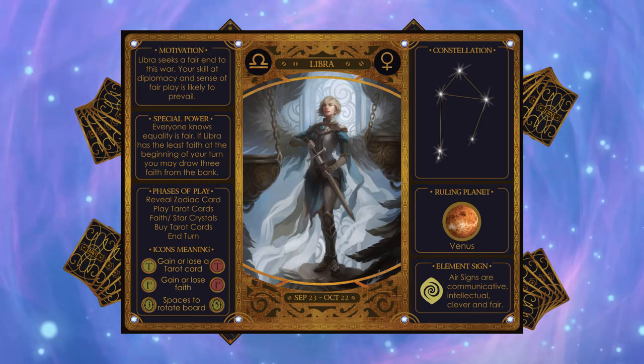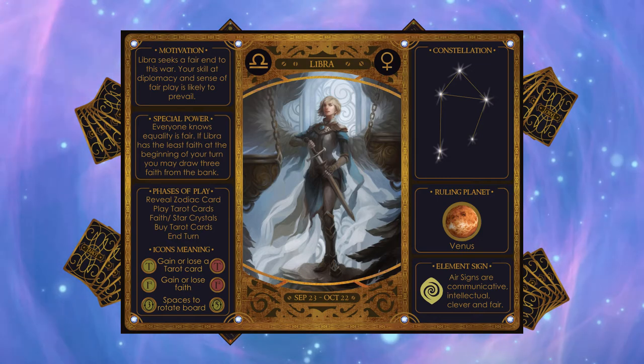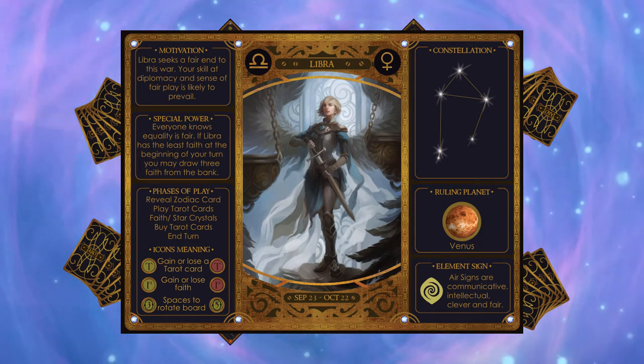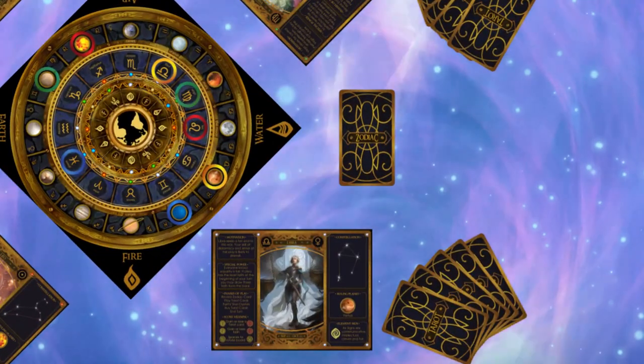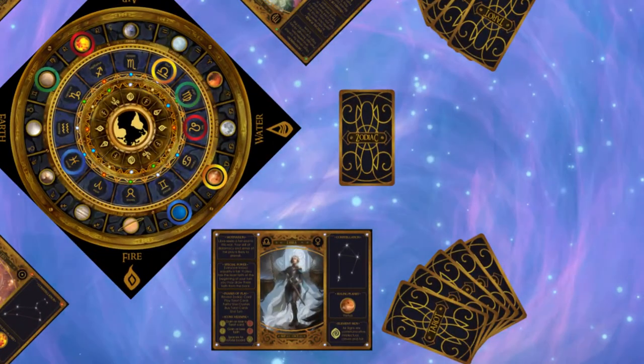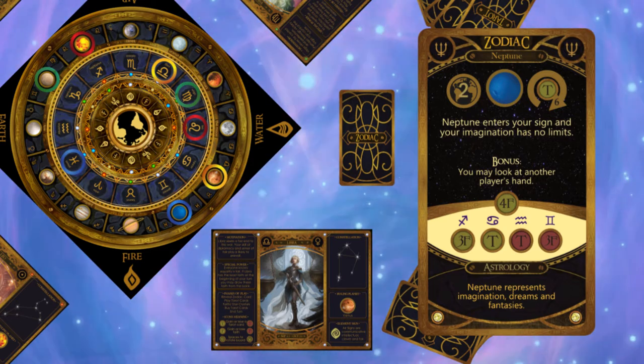And here is Libra. Libra's planet is Venus and her element is Air. We will use Libra to show how a typical turn is played, noting Libra is playing as yellow.